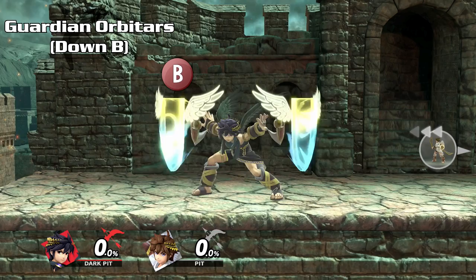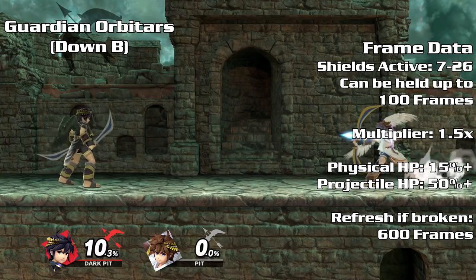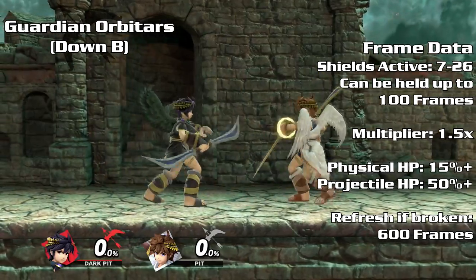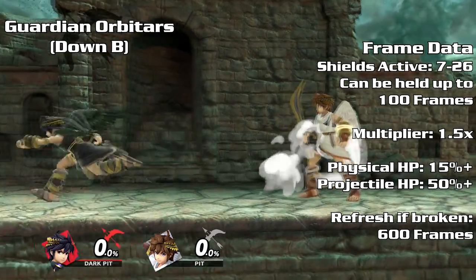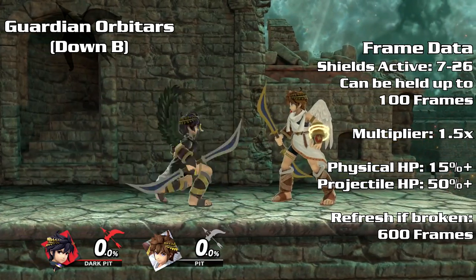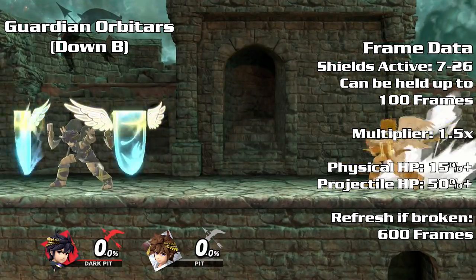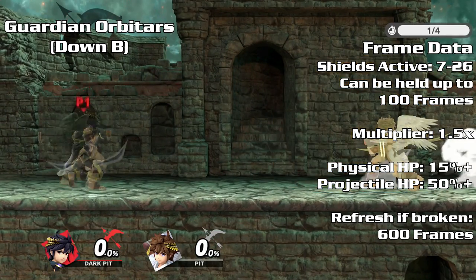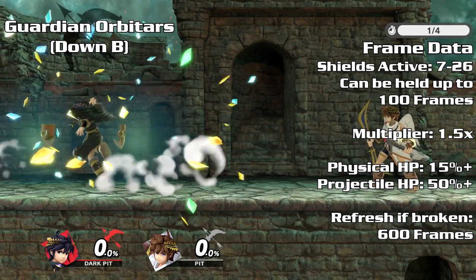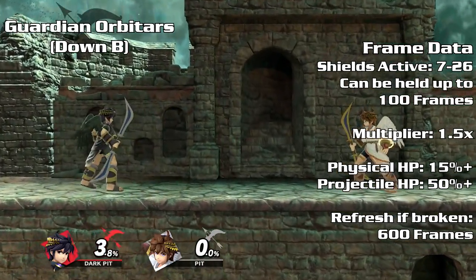The Guardian Orbiters are protective shields that will reflect any projectile back at the opponent with a damage multiplier of 1.5. The shields also repel physical attacks, but will break upon receiving more than 15% physical damage. If the shields break, it must refresh for 10 seconds. Upon using the Orbiters, a windbox will push away the opponent if you are directly in front of them — this can be useful to avoid certain grabs or gimp your opponent offstage. The Orbiters can take up to 50% damage from projectiles before being broken; you will still reflect the projectile and not fall into a dizzy state. Although the Orbiters reflect projectiles and stop physical damage, your opponent can still attack you either directly below or above Dark Pit.